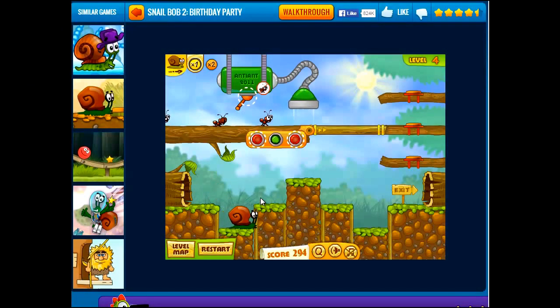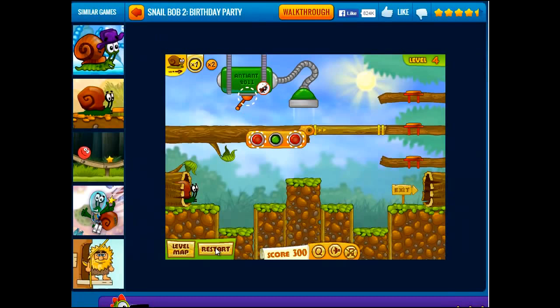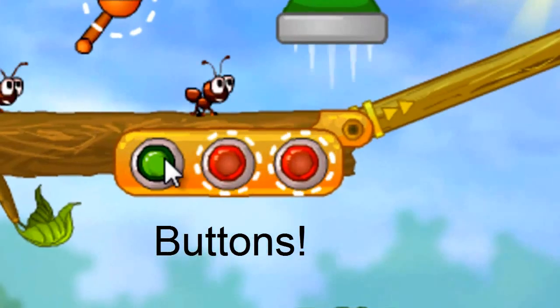SnailBob just got trapped. I think we have to restart. Oh, restart right there. Wow. Let's get SnailBob to stop. SnailBob, let's restart. Let's get you to stop right there. Let me see what we have to do. These buttons — let's press some buttons.